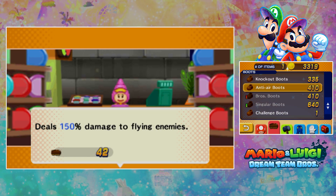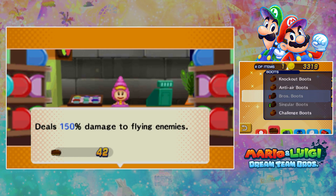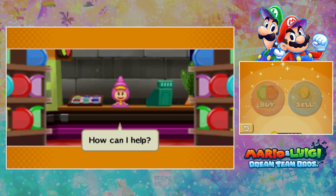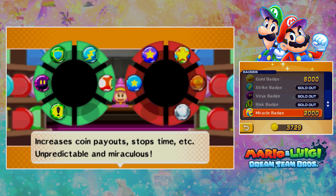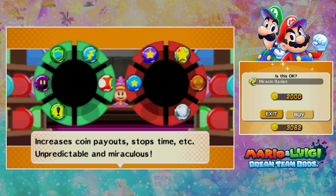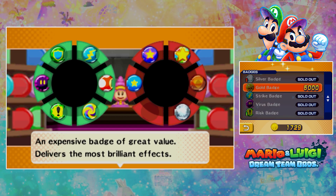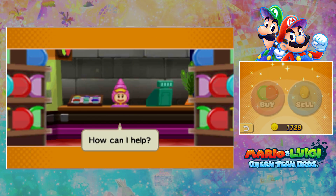Anti-air boots — I don't really care about bonus damage to whatever status the enemies have. Let's get the miracle badge, and I guess we're going to wait until we are a little bit further in the story for the gold badge.